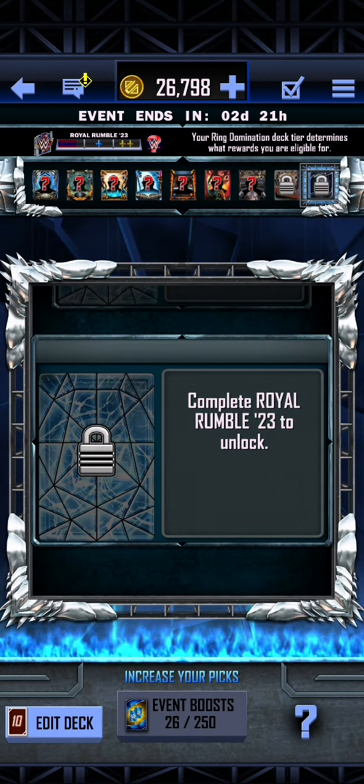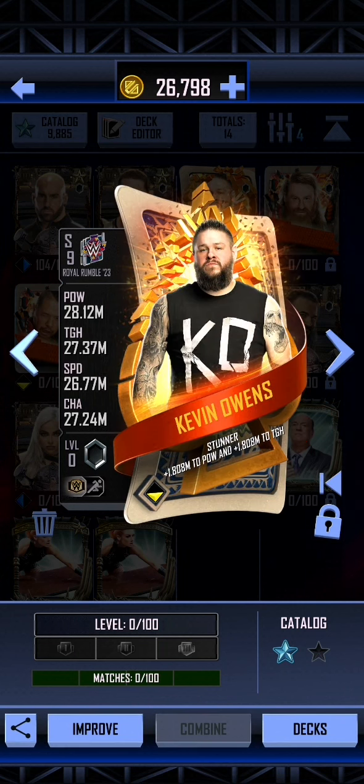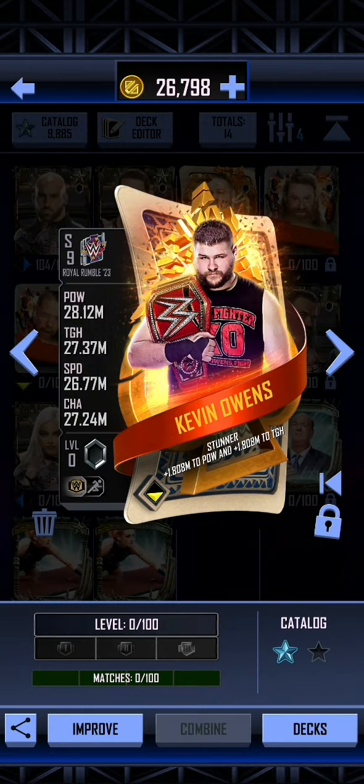Now let's jump right into our Kevin Owens and see just how strong he is. There is our Sami Zayn by comparison — you can see that this is 23 million across the board. The event card is 28, 27, 26 and 27, so it's really 27 across the board but power is a little bit higher. Let's change the image to a very nice one. This is probably the best image for Kevin Owens because he has the universal title over his shoulder.